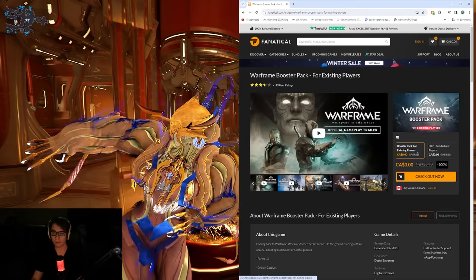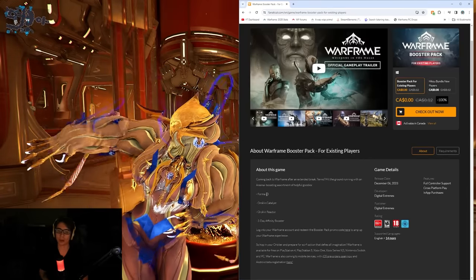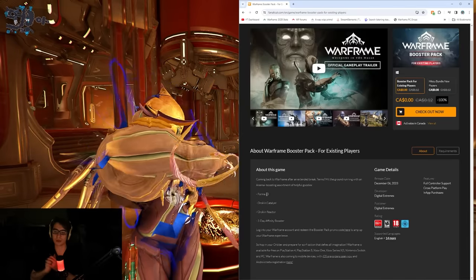Right now they have a booster pack for existing players, which contains 3x Forma, Orokin Catalyst, Orokin Reactor, and a 3-day booster.